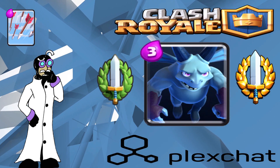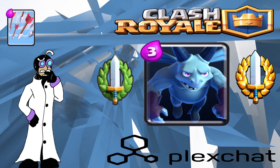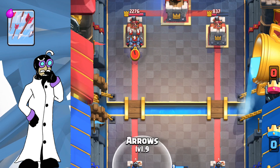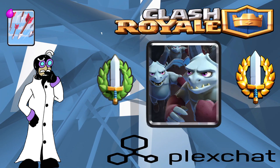Minions are one of the most dangerous cards in the game and almost always warrant Arrows because of the potential damage they can cause if left unanswered. They can wipe out a push or devastate a tower. It's an even elixir trade that just doesn't go wrong, especially on the prediction.